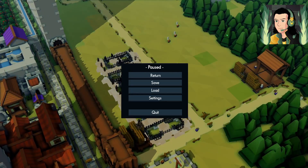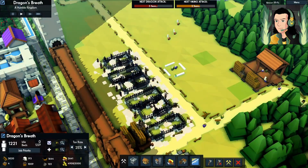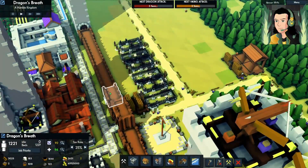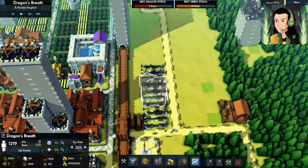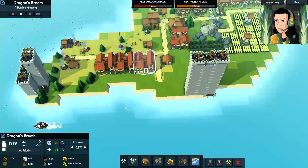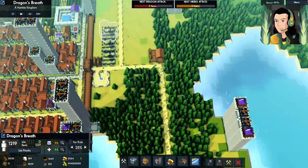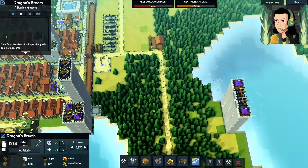Howdy y'all, McLoki here, and today let's play Kingdoms and Castles. So we left off in the last episode — we were trying to expand our housing district. We built some temporary homes over here that we need to remember to destroy as we start to work on expanding over here.